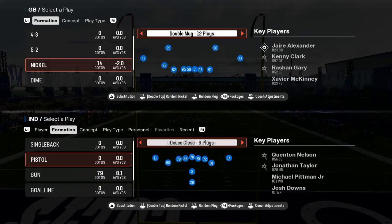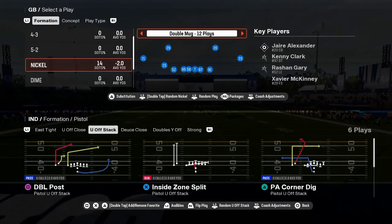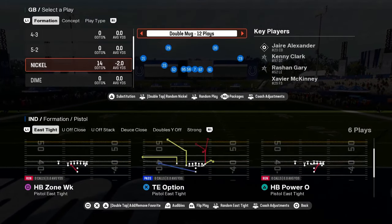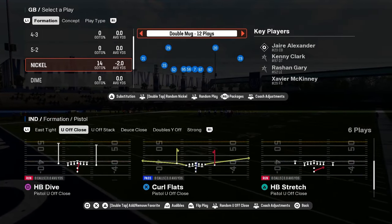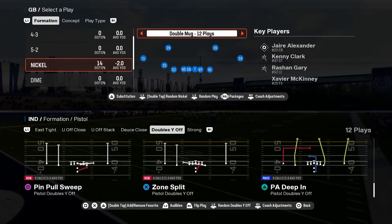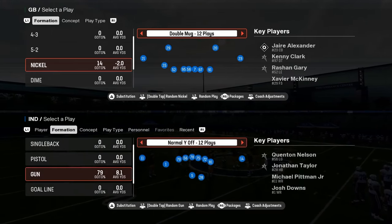You have a pistol deuce close — this pistol deuce close has a stretch in it. I think there are some glitchy RPOs in here too. A pistol has always been super underrated, and some of the stretches in pistol are really good. RPO read flat wheel from doubles, and then you have some read options and stretches.